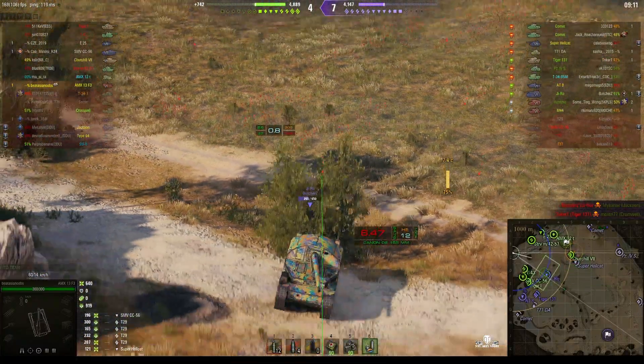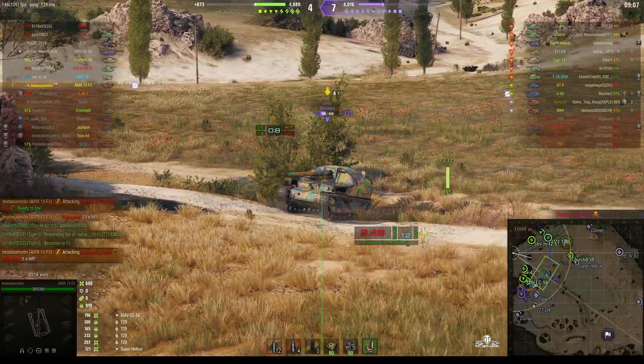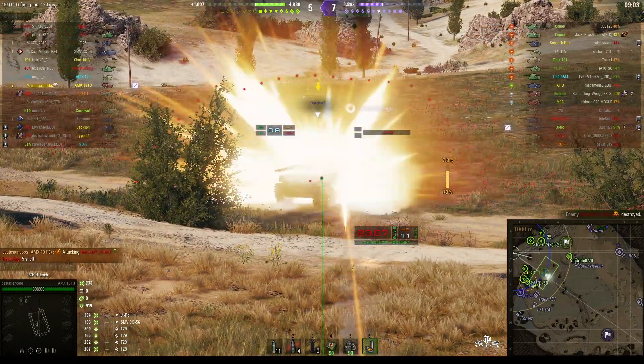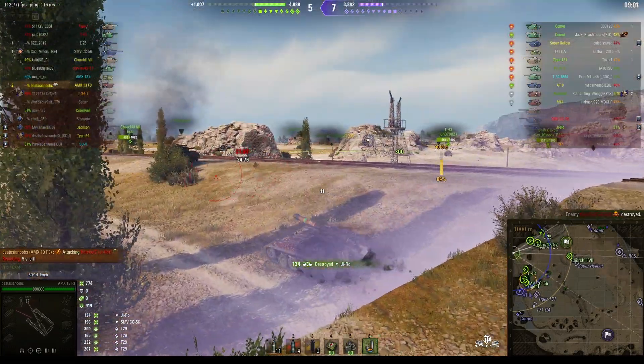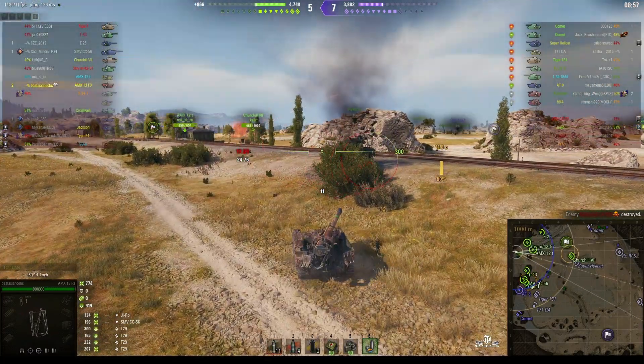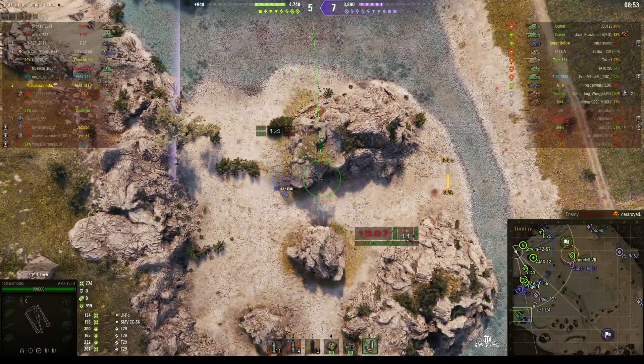The enemy is pushing in this general direction but we still have teammates. There's the G-Row — he has taken some damage himself. Fires out — oh yes, he got him! Kill on the G-Row, he's gone. That's a useful kill, but that Super Hellcat is still around — I think he's seen it. Yes, he has.